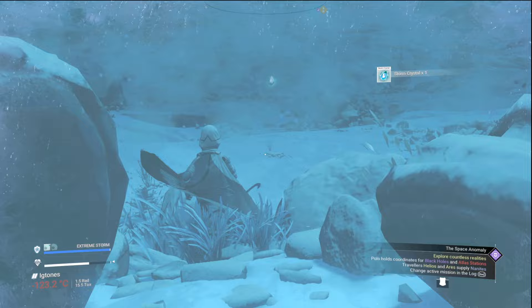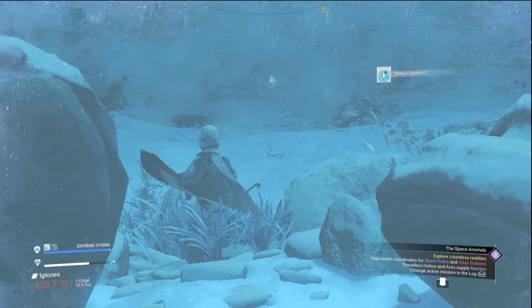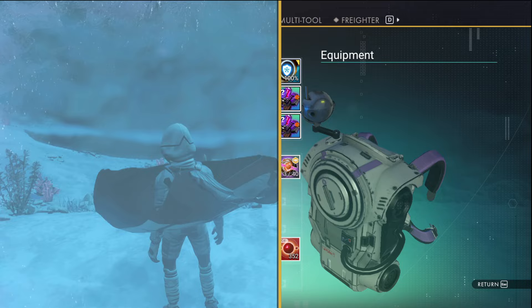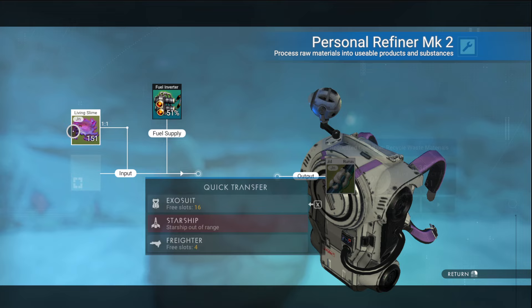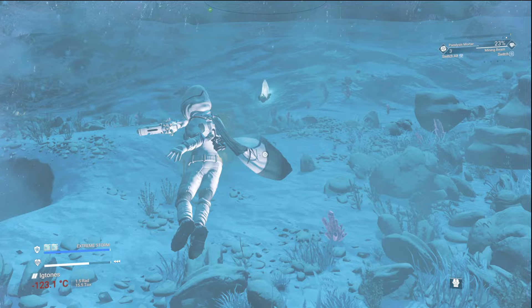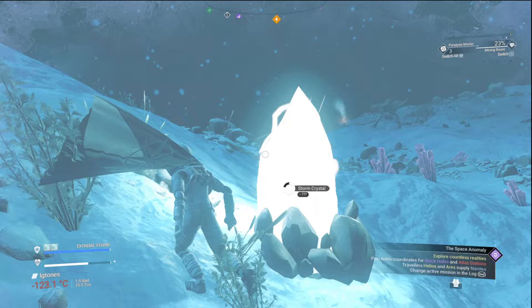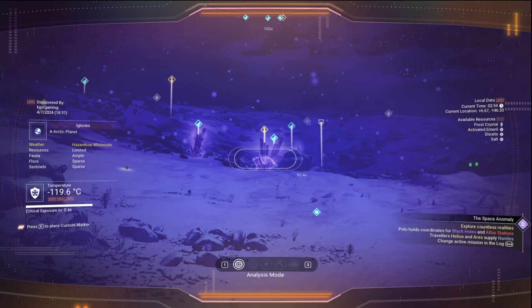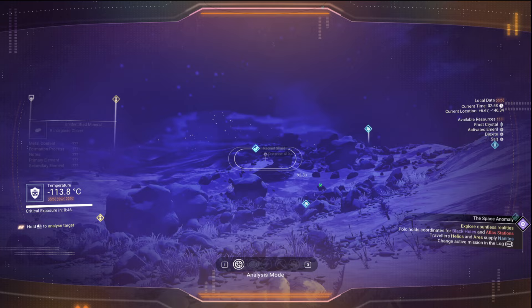One of my shields just went down. So I'm going to go ahead and charge up that secondary shield. Grab the living slime, and that makes runaway mold - it's one to one, which is good. This is my favorite way to get extreme survival - it's by searching for storm crystals. Also they're valuable. Because that storm is going to stop, let's go get some more radiant shards.